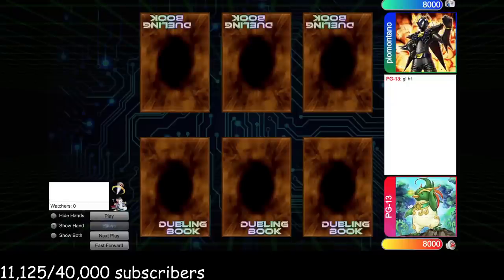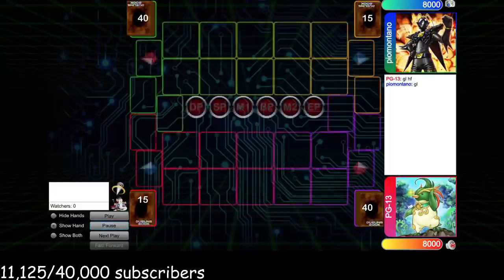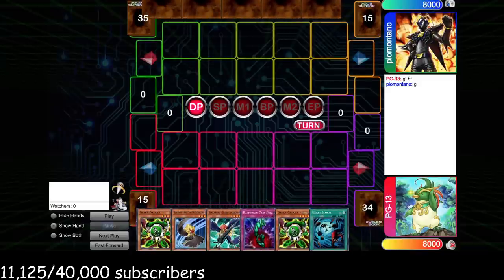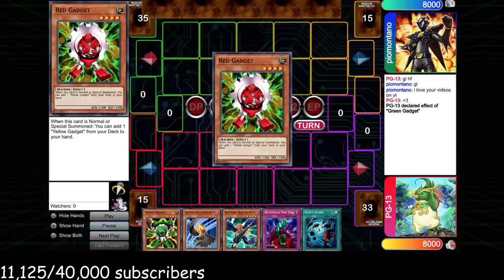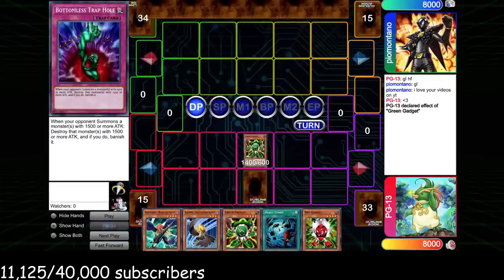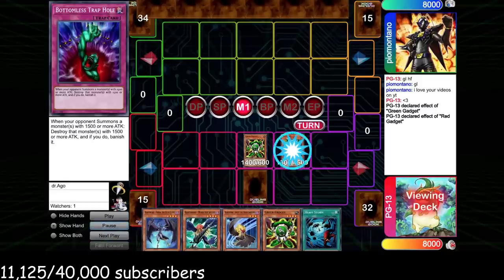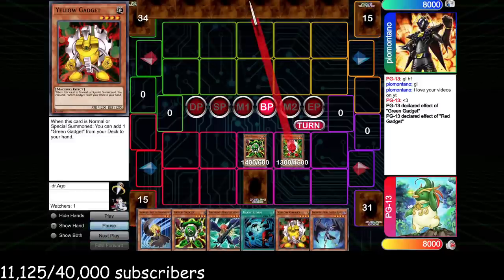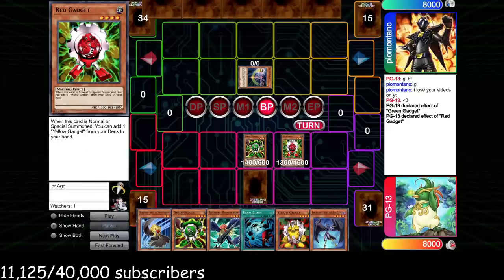Next match is versus Pio Montano. We win the die roll, which is really nice, and we open up with basically a classic hand for this deck — summon Green Gadget, search Red Gadget, set Bottomless, and pass. If they summon anything that can get over Green Gadget we'll Bottomless it. They summon nothing, so we continue committing gadgets.